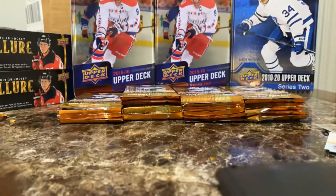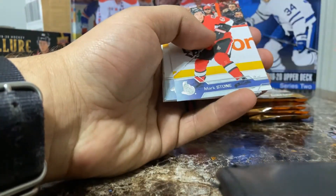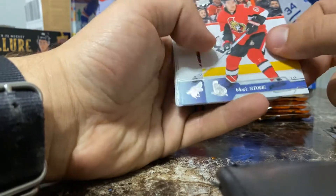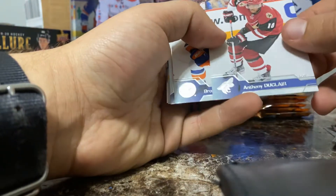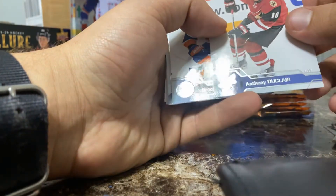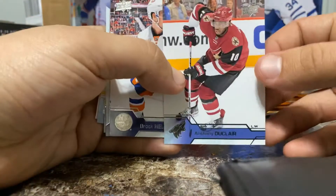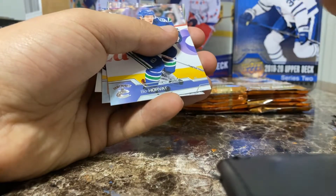No Young Guns yet. Bear with me, please — I hope you're enjoying this, because I am. Mark Giordano for the Flames, Mark Stone — another Mark Stone. Tony Duclair — poor guy, what a weird career he's had, all over the place. Jackets for a little while, Torts did not like him whatsoever. Brock Nelson, Series 1 checklist with Sid the Kid and Slow Joe Pavelski — that's a cool checklist.